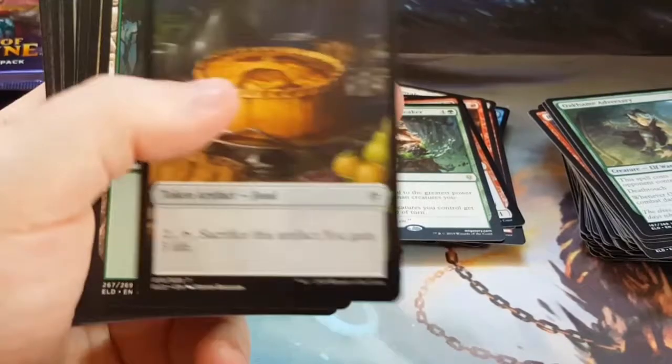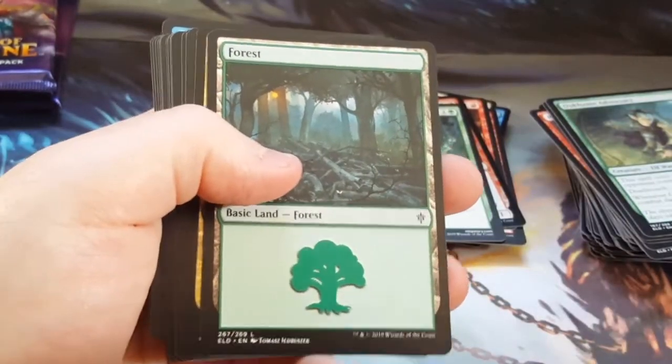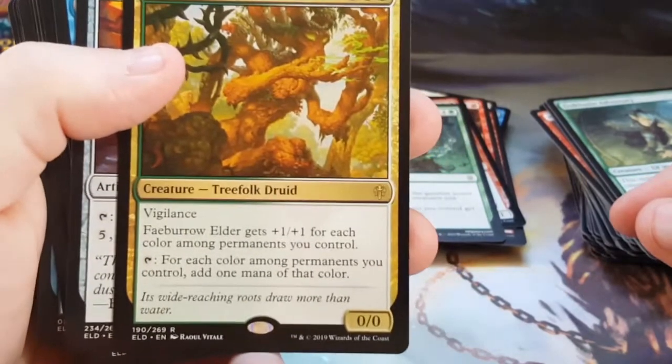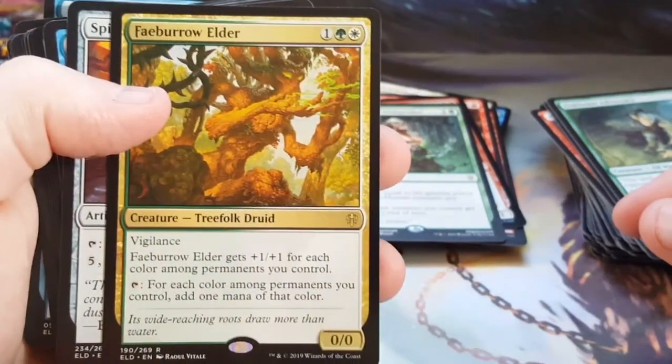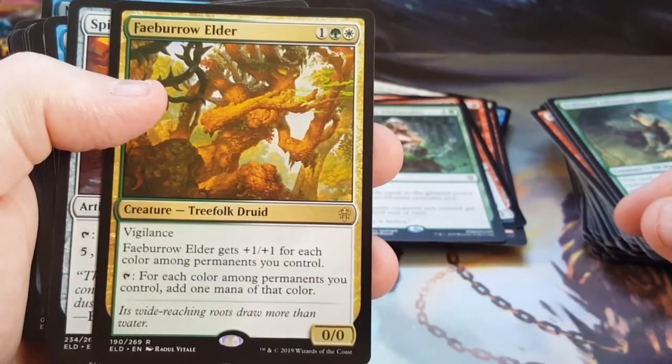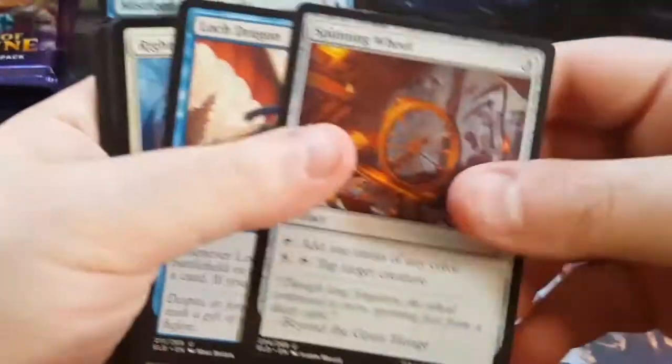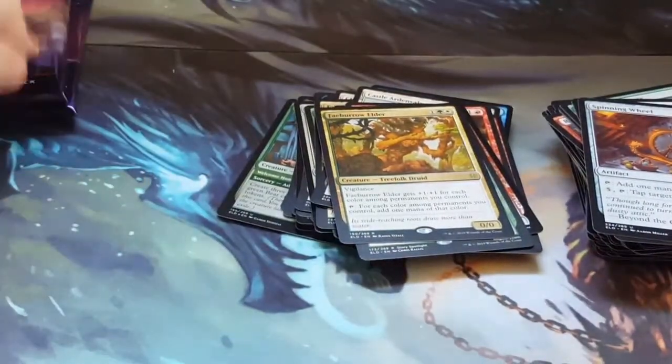Where's my Questing Beast? That's what I haven't gotten. Again, the hologram on the bottom is a little off. It's weird — I've never gotten a whole lot of misprints in my entire time opening packs. I've opened many packs in my day and nothing like this.